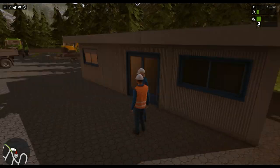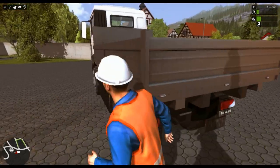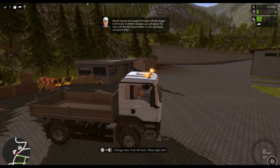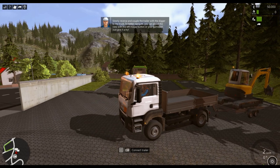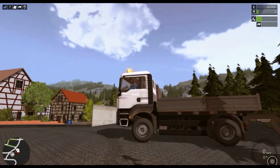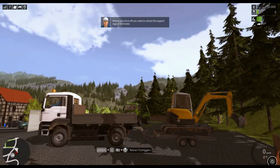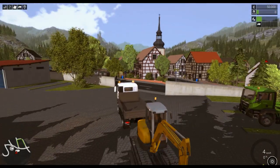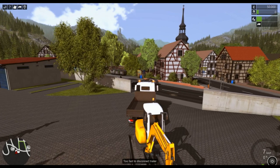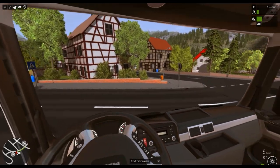Yesterday I drove the excavator there — I drove it off the trailer and actually drove it to the site, but the game didn't like that too much. All right, outside view. Once you get close enough you'll see the coupling prompt. Hit C — that couples the trailer. Now you have to retract the outrigger, that's Left Shift and Q. For the traditional mission it's actually showing you the keys. V changes the view. Let's drive to the site.